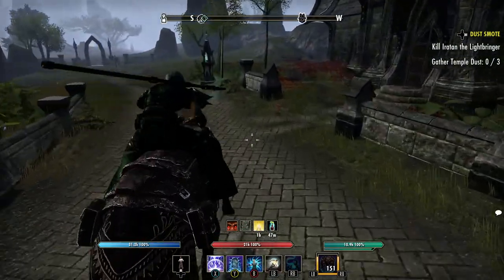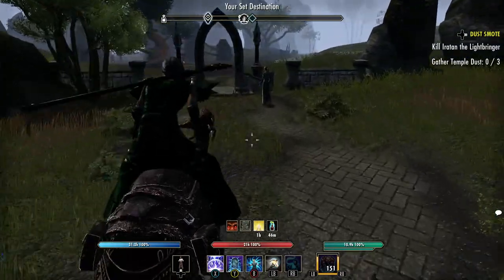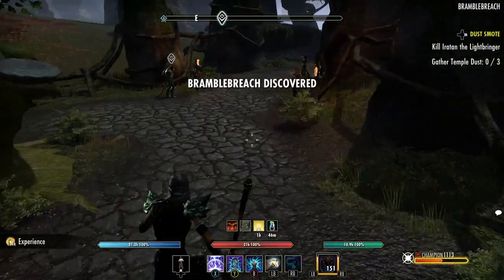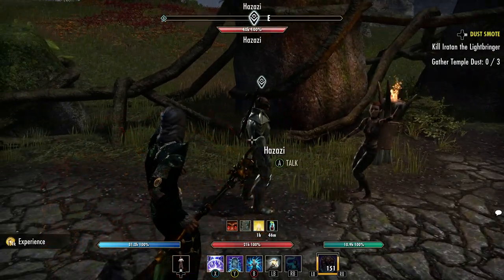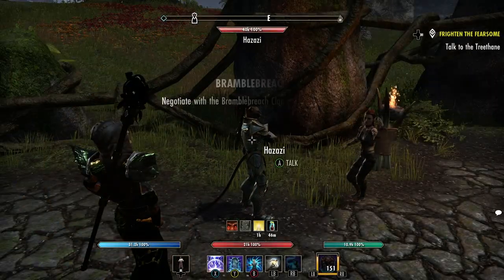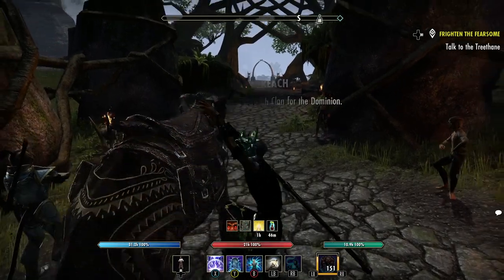Here's my necromancer — False God, Mother Sorrow build — really fun to play. I'll be using him to show you how to do a lot of the quests for Southern Elsweyr. This guy you need to talk to is just Ozzy. He's going to tell you some stuff and then you have to go talk to the Tree Thane — she's just right up here.